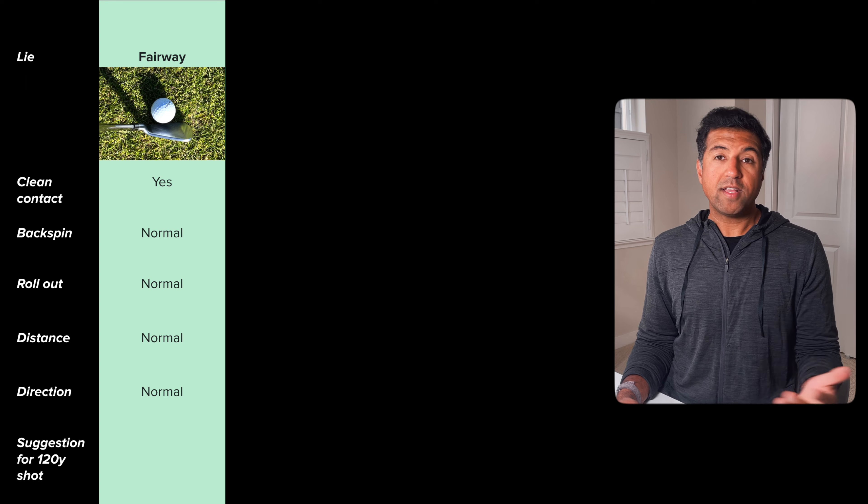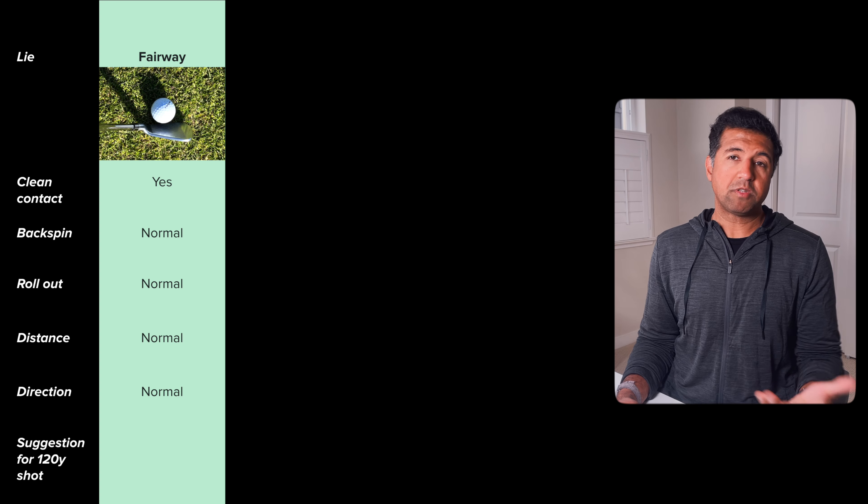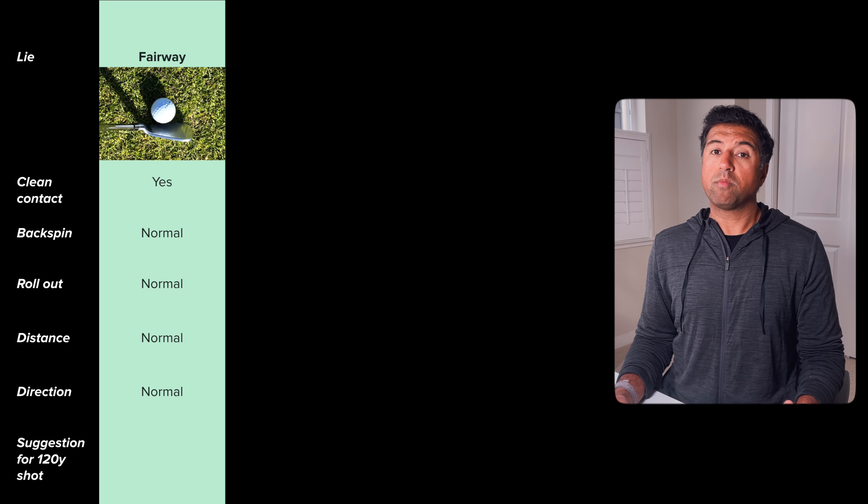I think examples are the best way to learn, so let's put these into a real-life example. This is the first hole at Spyglass Hill Golf Course — a leisurely, easy 600-yard par 5. Let's assume we've hit two great shots and now we're sitting 120 yards from a back pin. The green's fairly receptive, so a good wedge in could land perfectly and be right next to the hole. Let's take a look at this 120-yard shot from a bunch of different lies.